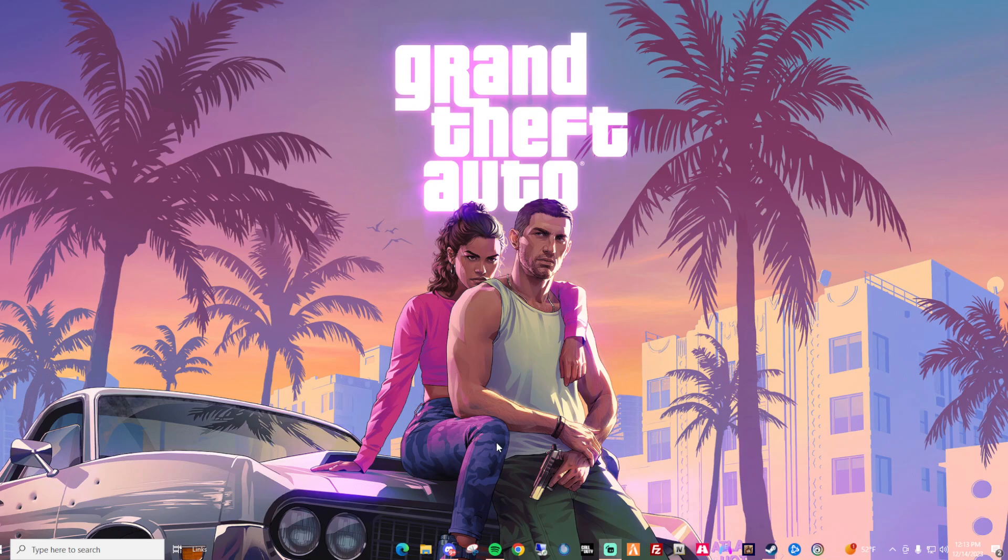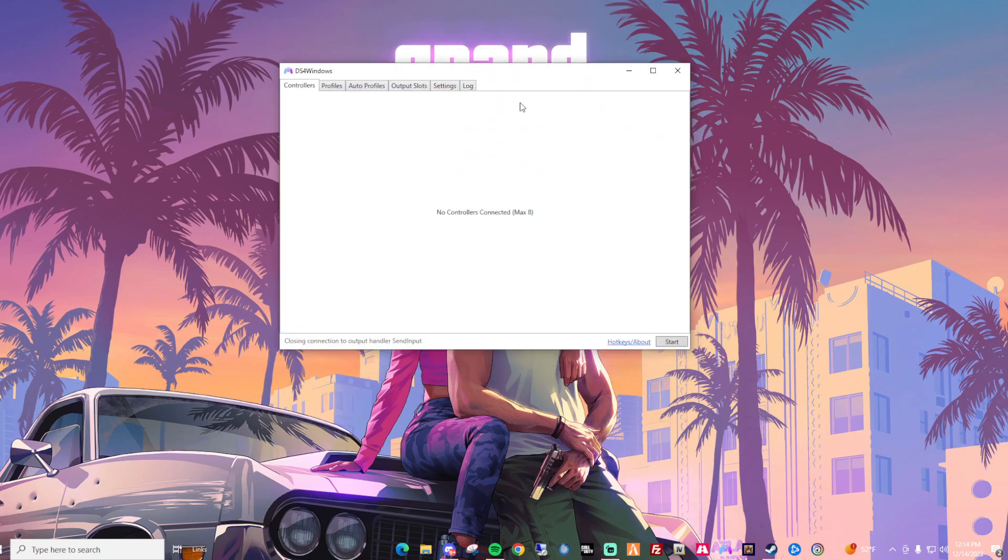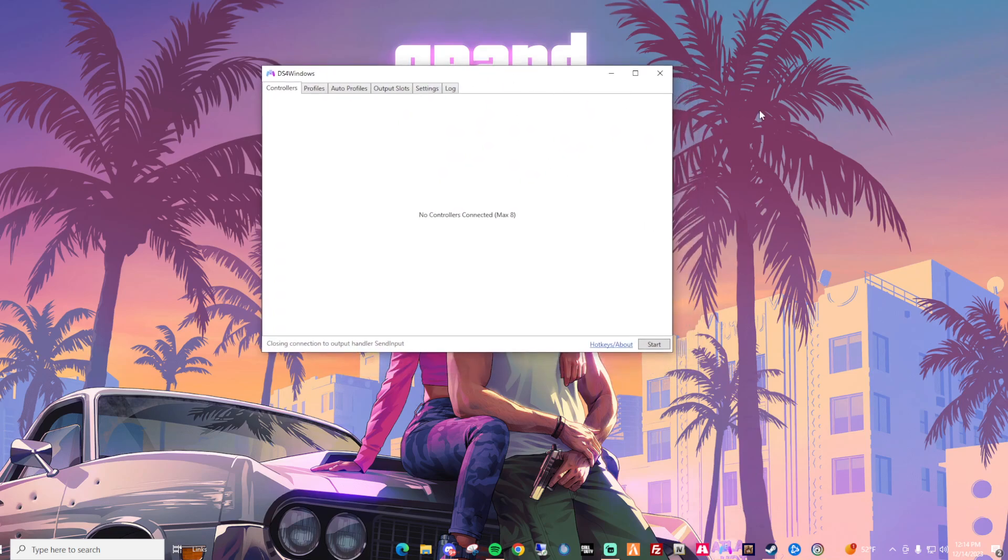Obviously you're going to download it, open the file, run the exe, install it. Like if you can't get past that, I don't know what to tell you. But it's going to pop on your screen when you get it open — that's what it's going to look like.